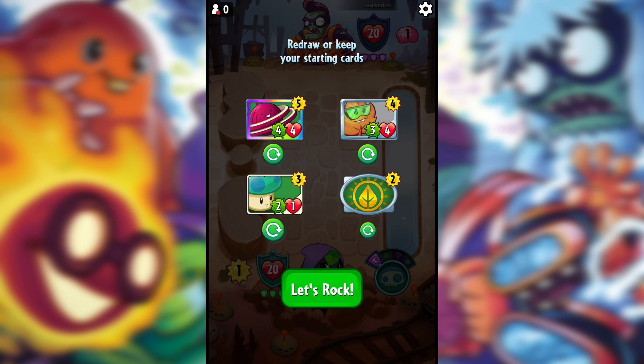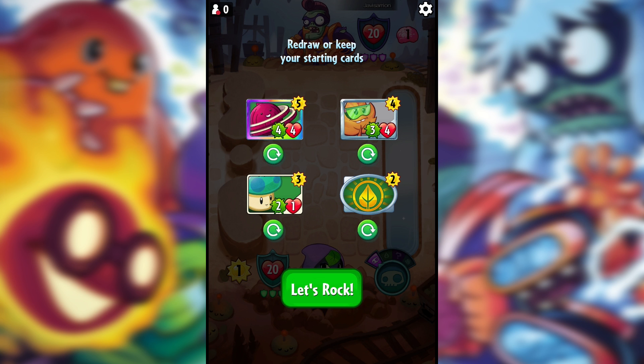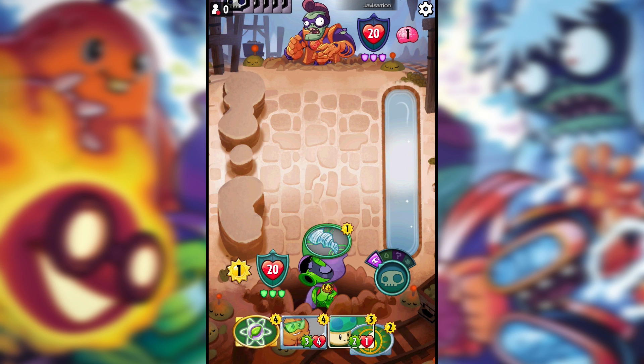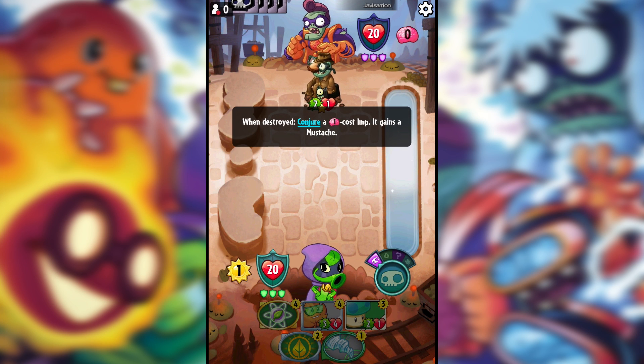We're playing against a Super Brains character and we start with the Onion Rings legendary. I think I'm going to get rid of it though because we've got the Grocery Room — a trick where all plants on heights and in environments get two extra attack and health. The Shooting Starfruit is going to be on the left anyway, so that kind of works out. We can only use the Starfruit on turn five anyway.